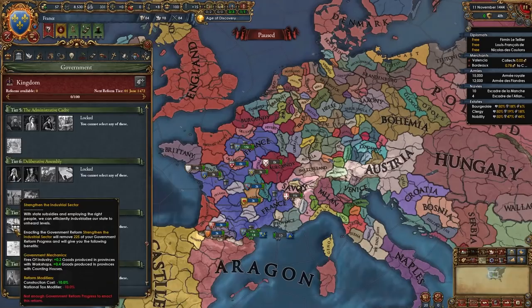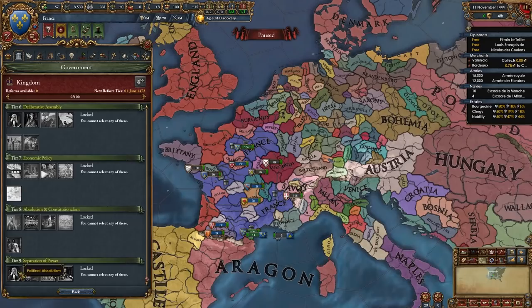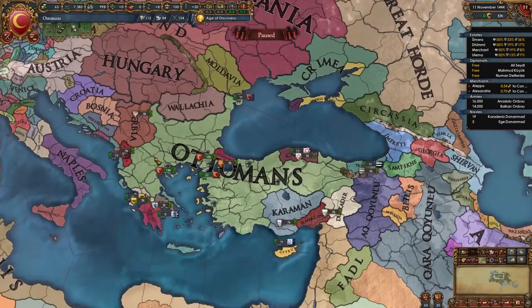In tier 7 there are five unique ones for the French: Continental System, strength in the industrial sector, turf and trading rights, taxation. We also have more stuff focused on absolutism in tier 8 — basically how centralized or decentralized you want your state to be. And the final ones are of course separation of powers. So France is one of the S tier nations.